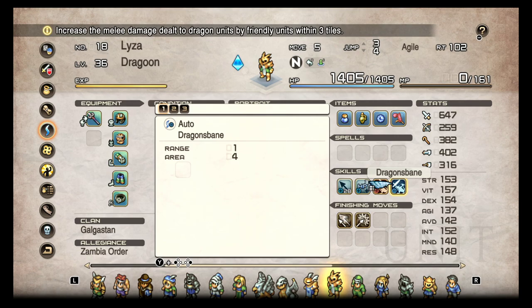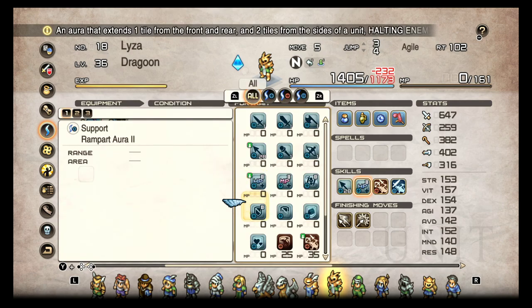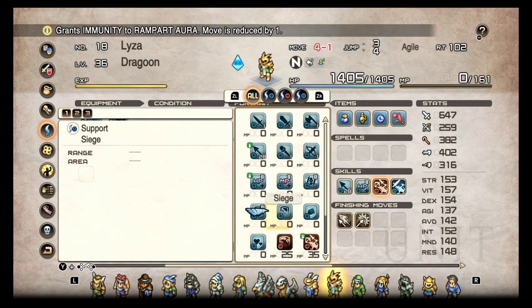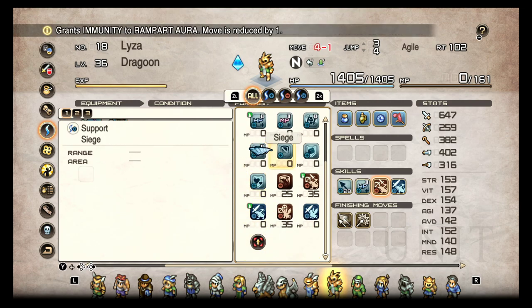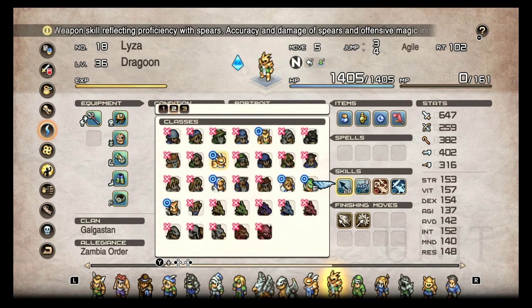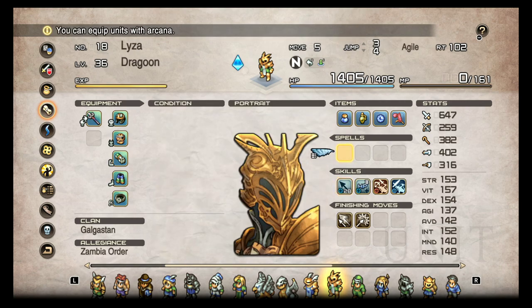I have HP here because I have a two-handed spear, so there's not much else to add. If there are no beasts and you really love Dragoons, you could put on Rampart Aura and Siege and have them be a frontline unit — it's not out of the realm of possibility. Dragoons are also one of the classes that get to use spears, and not everybody gets to use spears, so I totally understand that appeal.